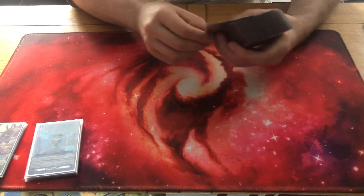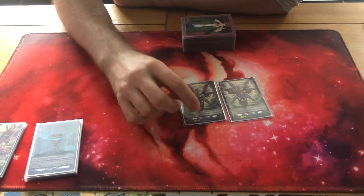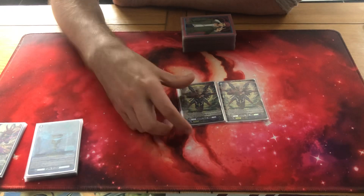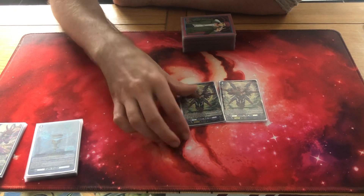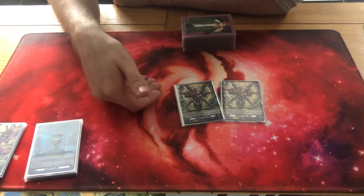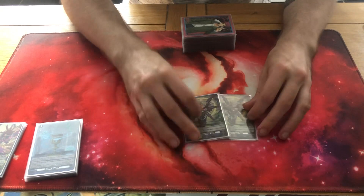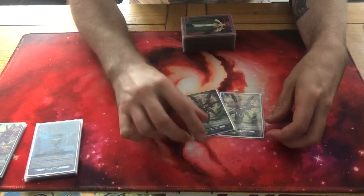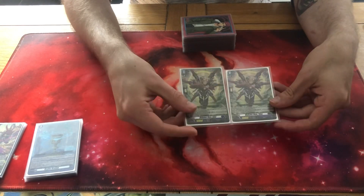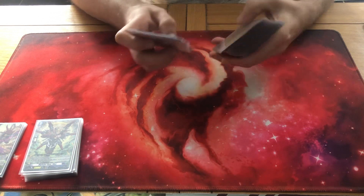On to Grade 2s. I'm running two copies of Eden. Eden is the original MVP of the original Bruce deck. In Vehemence he's not as substantial, but he's nice to have as a two-of because of his ability to retire a rear guard on hit, and when restood by an ability he gains a critical and an extra 5k, making him a 15k hitter when you're in Final Rush. He might go down to a one-of or be cut altogether when new cards arrive, but for now he's still a decent placeholder.